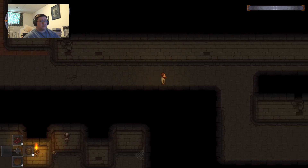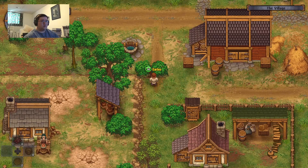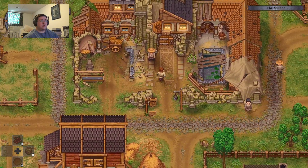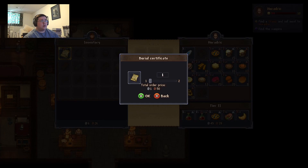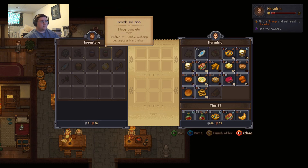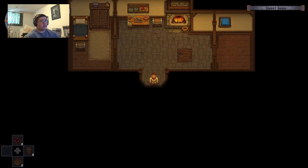I know I'm going to need the blood and fat for later, but time to give you the burials. There we go — 30 silver. 30 silver is going to be a long ways away at this rate.